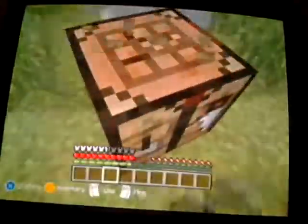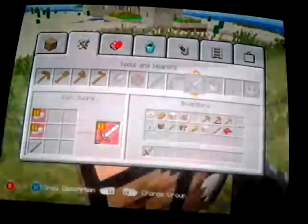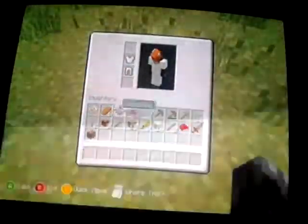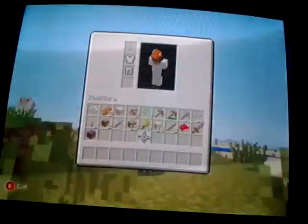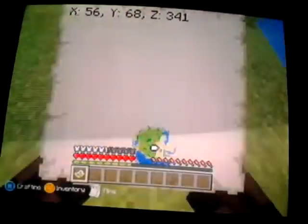We have everything we need. Wait, can we make an iron sword? No — I already used all the iron to make the chestplate, guys. Why didn't I think of that? Let me just grab some food and take a bite to eat. All right, we're all settled and we have everything we need.